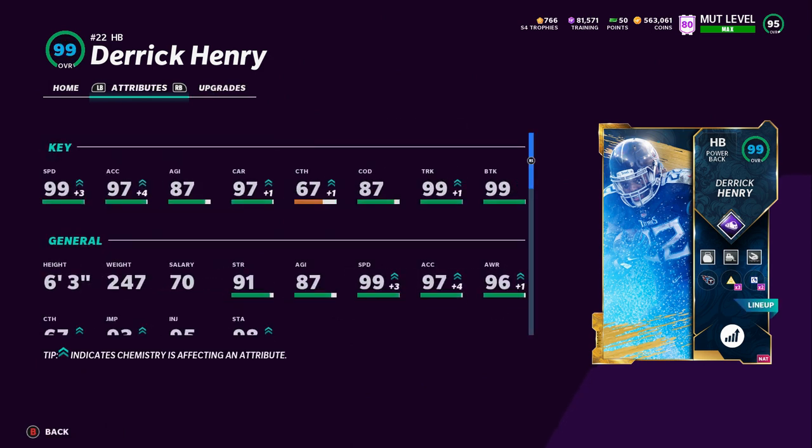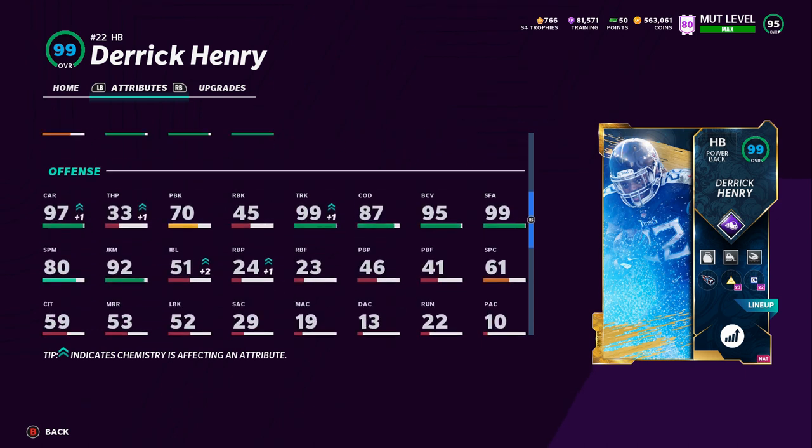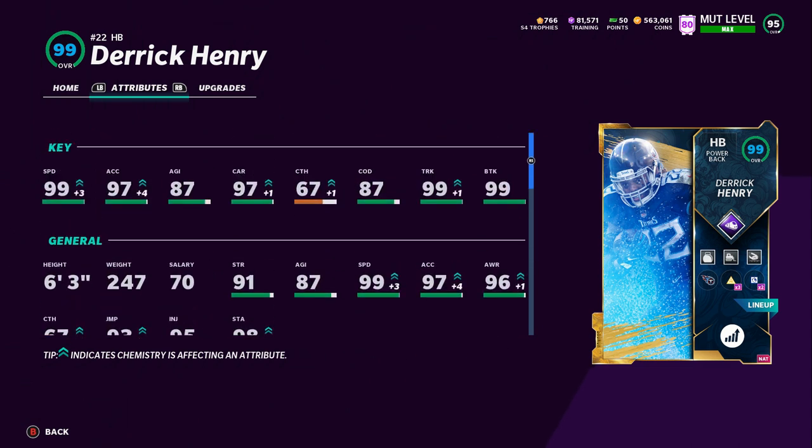99 speed on a 247-pound, six-foot-three Derrick Henry — that's ridiculous. I do have Power Run on him, which I can probably change out. With the Steve Hutchinson upgrade he goes from times-three to times-four chemistry, so I get Power Run up to plus ten. But I don't think it's going to make a difference because he's already got 99 Brake Tackle, 99 Truck, and 99 Stiff Arm. I might flip to Zone Run, but as of right now we're leaving Power Run on him just to get that trucking at a plus one.